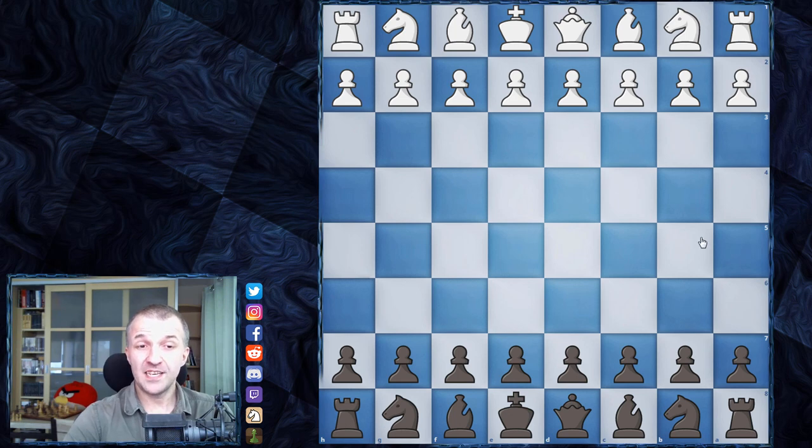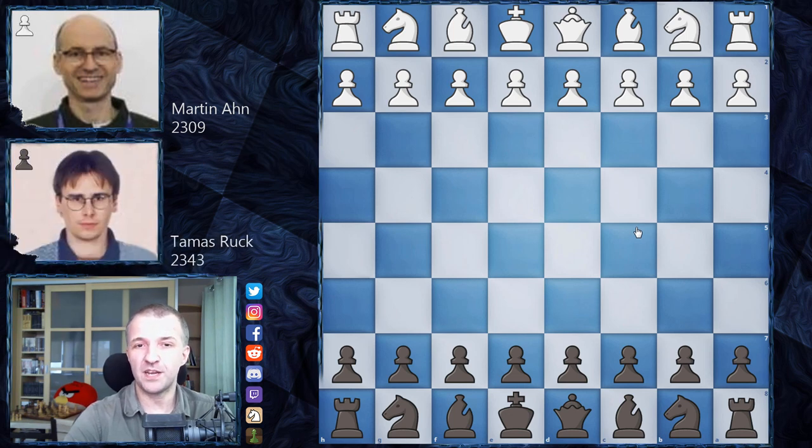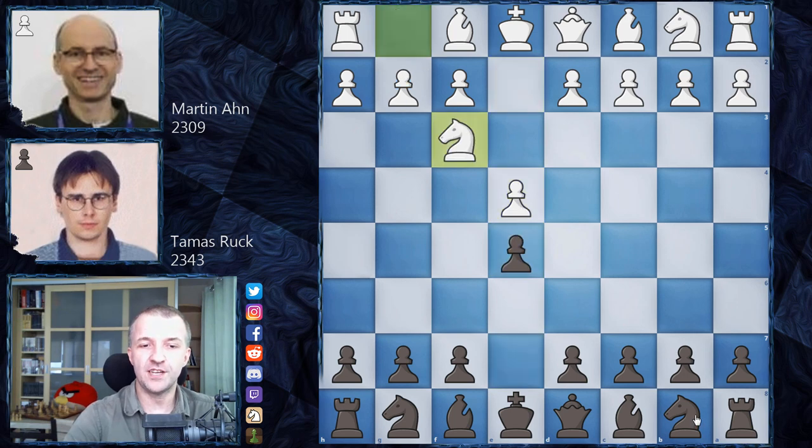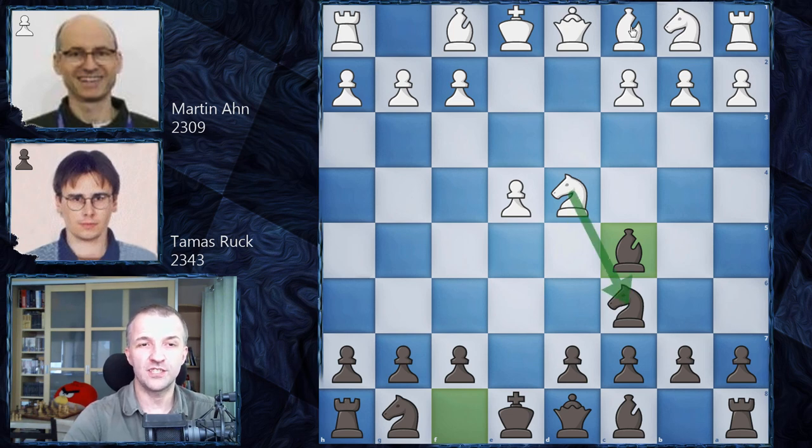Without further ado, let's see what happened on the board. The game is played between Martin-Ann as white and Tamas Rook as black - both FIDE Masters. We have e4, e5, Nf3, Nc6, d4 - the Scotch Game. After d takes d4, Nxd4, black plays Bc5. White must decide: Nc6 is one choice, Be3 is the main line, however Nb3 was played here - the Potter Variation, named after William Potter, an English master from the 19th century.